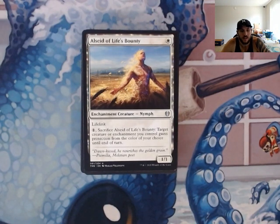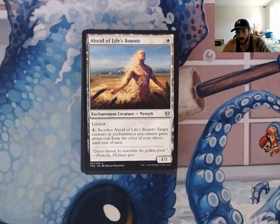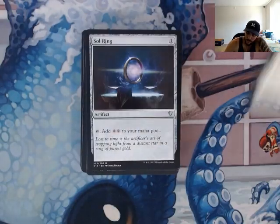Probably one of the most busted cards — this was in Standard at the same time, I believe, and it was comboed a ton. Basically what people would do, they'd get Lurrus out and every single turn you're just going to sacrifice Aelside. It has lifelink, and when you sacrifice it, target creature or enchantment you control gains protection from the color of your choice. So even if something you have doesn't have hexproof, you can sac this thing and give it protection so it can't get targeted — you can even do it while it's on the stack, in response. You can also use this as a way to get past blockers of a specific color, making things essentially unblockable. You can even do it twice in a turn.